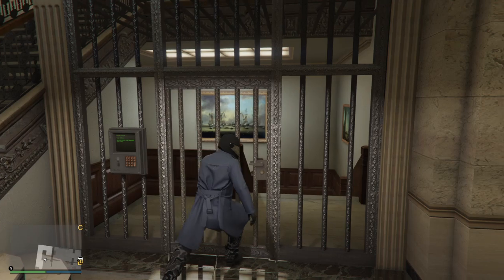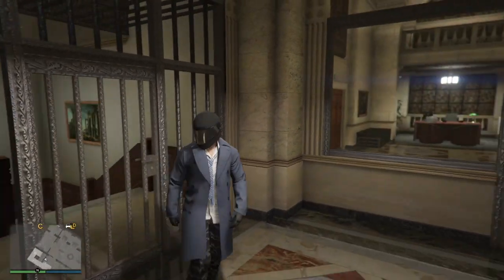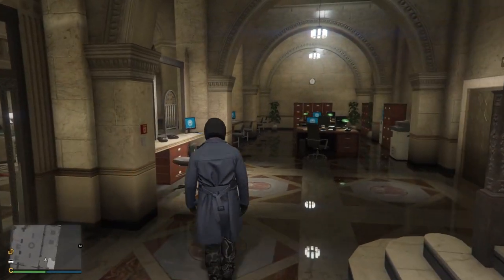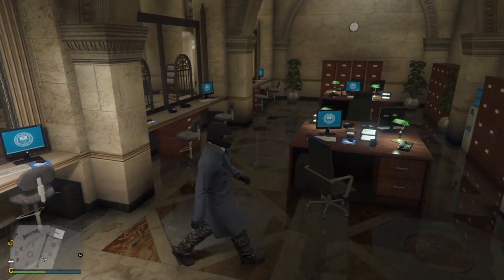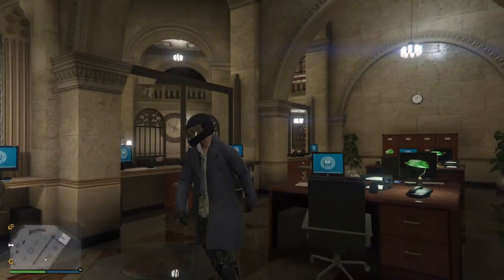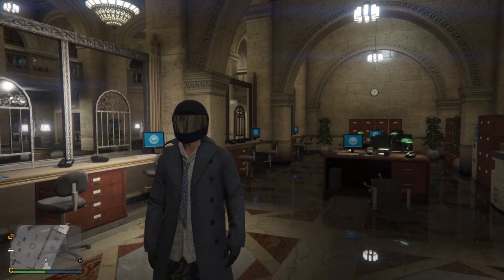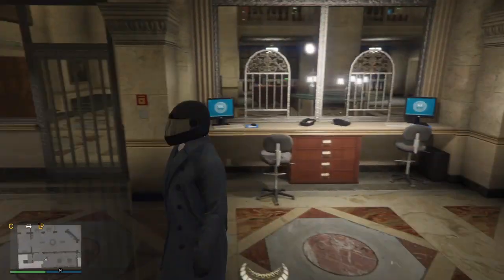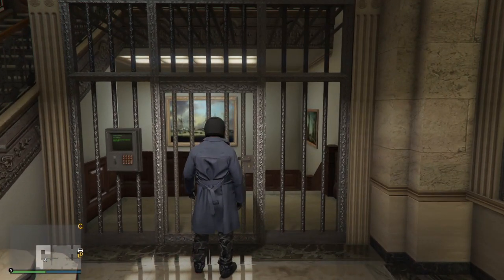This is the door we're interested in most because this will lead down to the vault. I don't know if you guys have checked out back here yet, but it's actually a pretty cool office area to explore. This whole location is part of that Pacific Standard bank heist in GTA Online, and you can also explore it in the campaign story mode too.